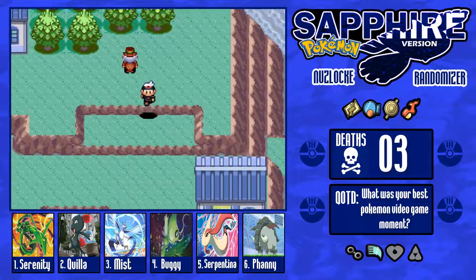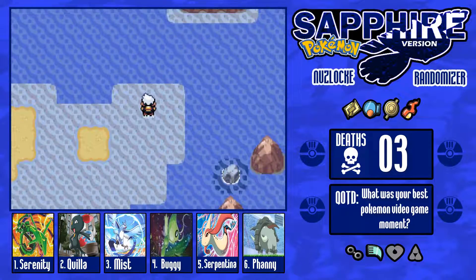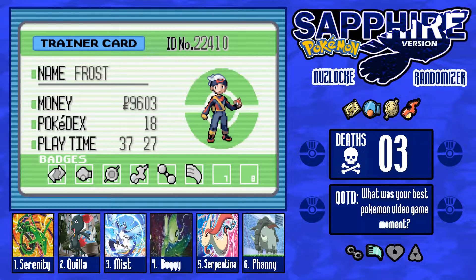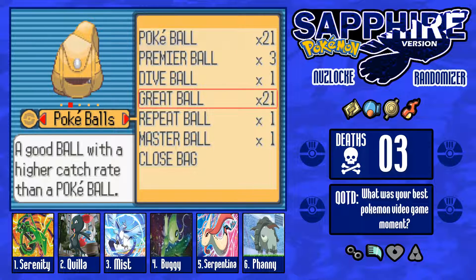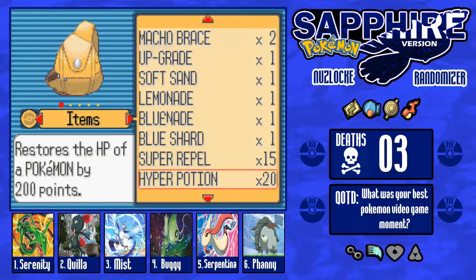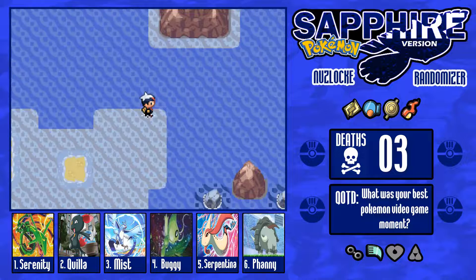This episode we are going to head over to — I think it's called Mossdeep — and we are going to hopefully take on the next gym. Also, if you noticed, I have lost some money. That's because I bought some Pokéballs and Great Balls. I don't really think I need Ultra Balls for now, but I also did buy some items — Super Potions and Hyper Potions. So I'm a little bit stocked on both ends.